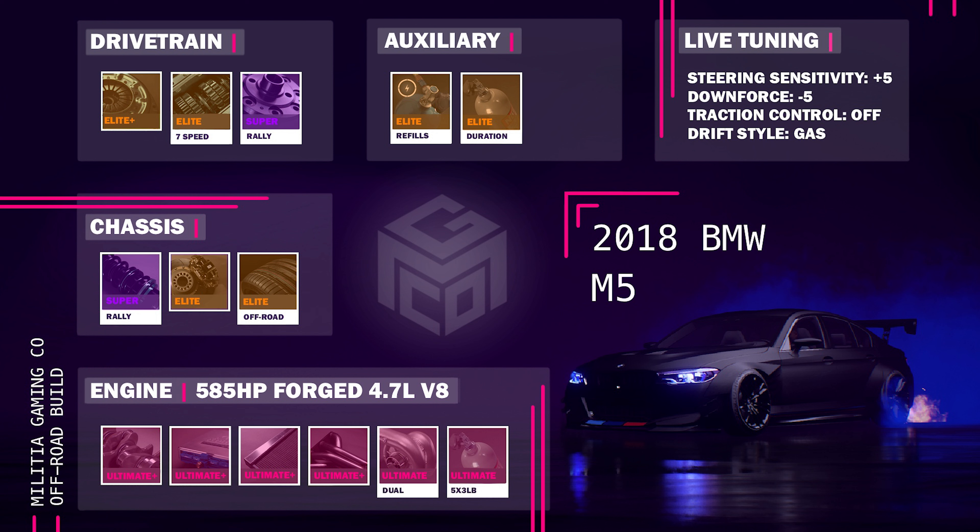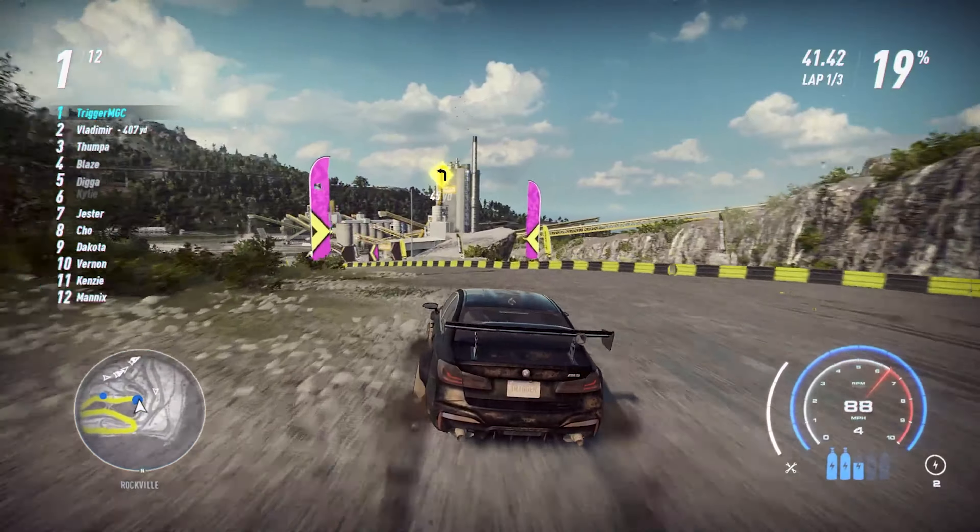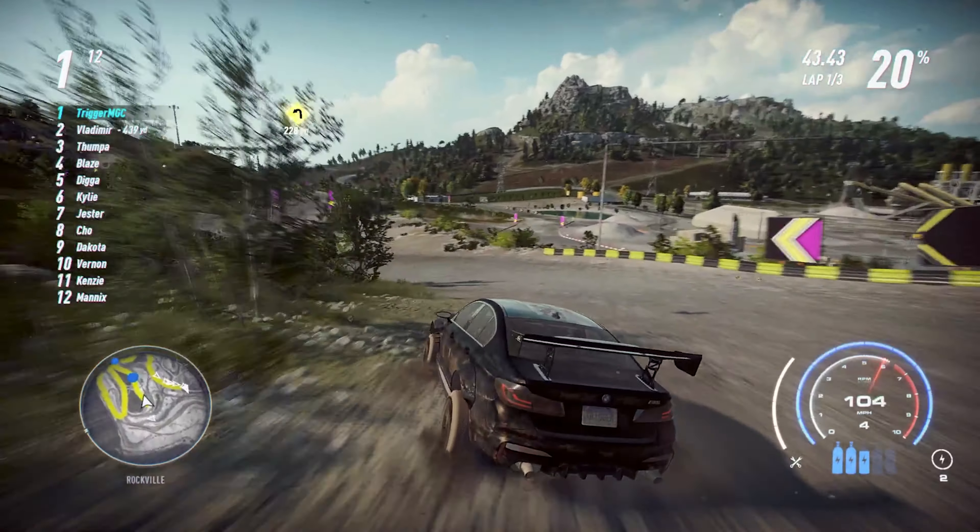Let's go ahead and give you the off-road build. It's that same engine, engine parts, dual turbo, and the 5x3 pound NOS. We've got the super rally suspension, elite brakes, elite off-road tires, elite plus clutch, elite seven speed gearbox, and super rally differential. NOS refills and duration. Steering sensitivity plus five, downforce minus five, traction control off, and drift style on gas.